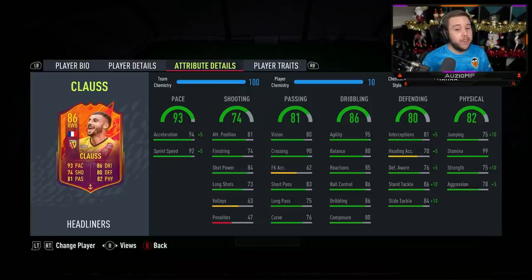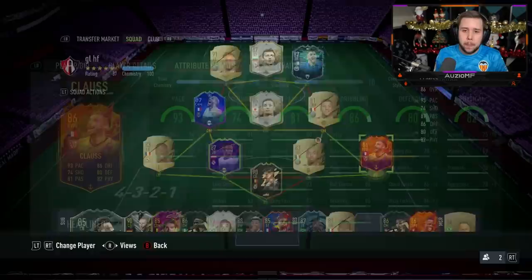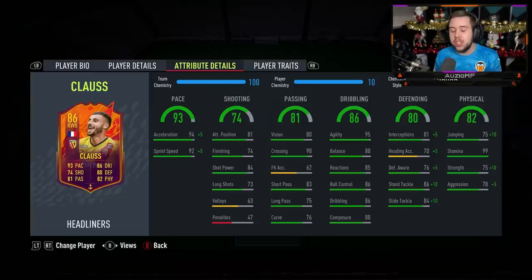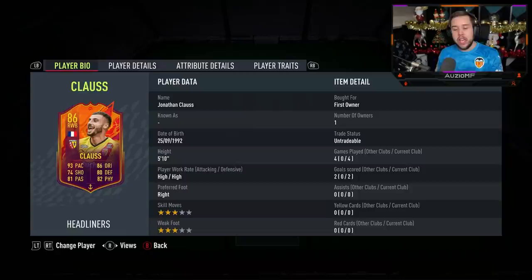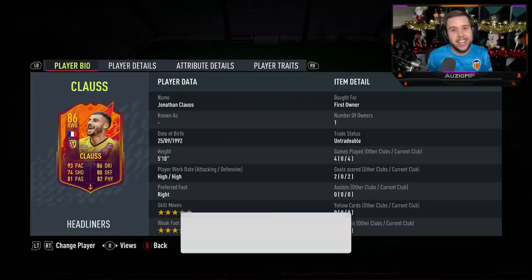Klaus is by far the best right back from France, the links are incredible, and he's definitely worth the 85,000 coins. Where does Klaus go in the defenders tier list? He's not A tier — he's between A plus and S tier, but I'm going to put him into A plus. I wish this card had four-star skill moves or even a four-star weak foot — the four-star weak foot would allow more consistent passing on the weaker foot, and the skill moves would help going forward 1v1. That is something I would have loved, but he is definitely an A plus tier.